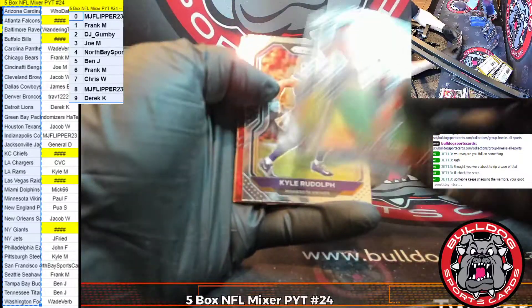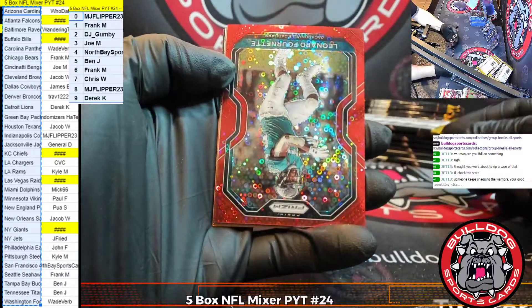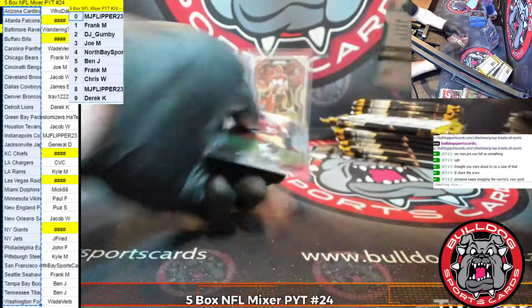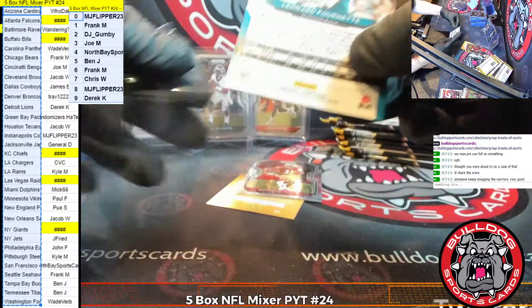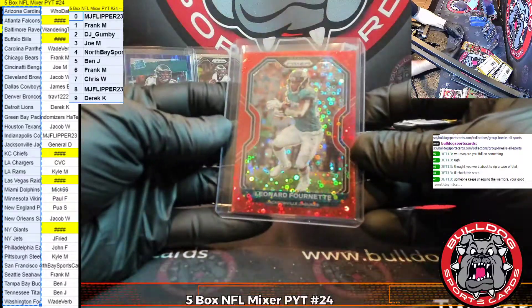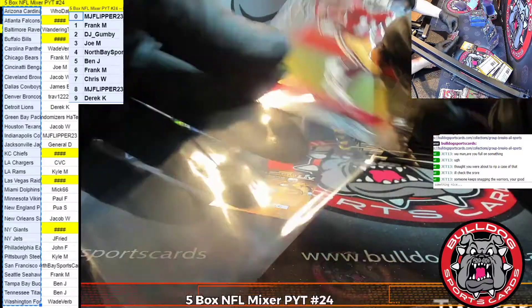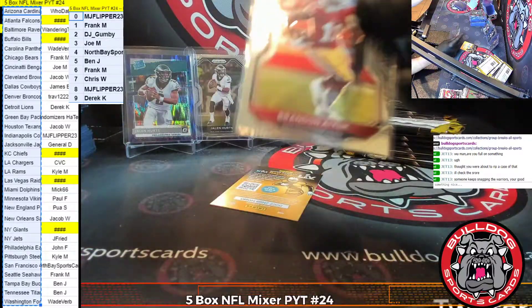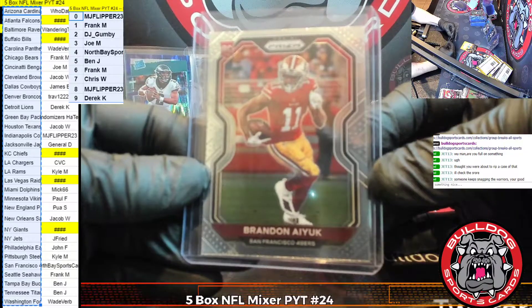Bills are a filler team. Ward, Chubb, Rudolph. Our first red — it's for the Jaguars, it's a Leonard Fournette, 25 of 50 on the Fournette. All right, our second Ayuk of the break for North Bay and the 49ers.